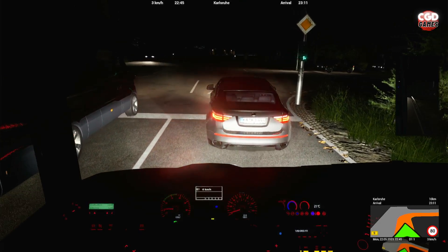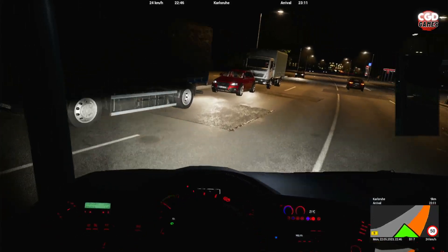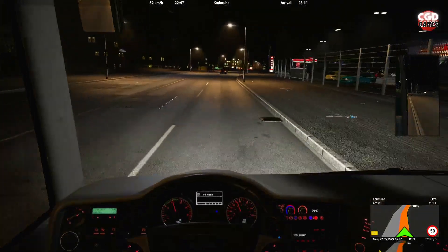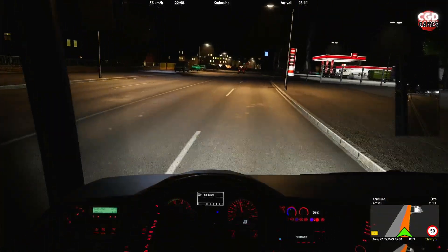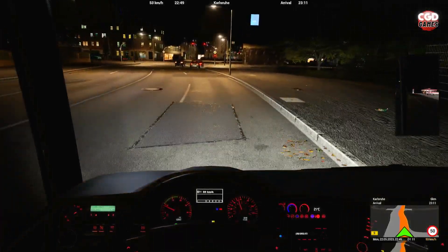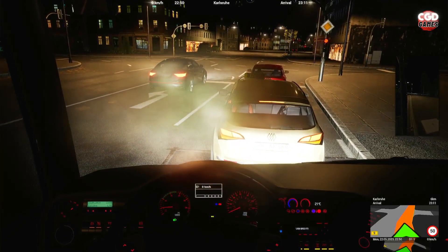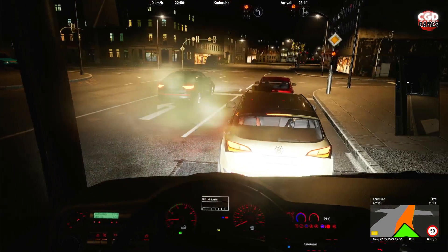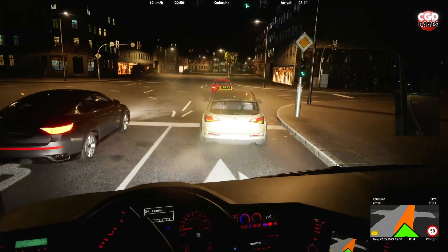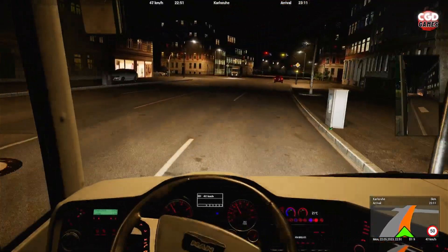These lights are taking an awfully long time to change this evening. Come on, CGD's got places to be! We might have just gone slightly onto the other side of the road there. Getting into the correct lane — only nine kilometers to go until we pick up our passengers. This will be our last stop until we get to our final destination in Strasbourg. It is ten to eleven at night in-game, so the streets are really quiet traffic-wise.